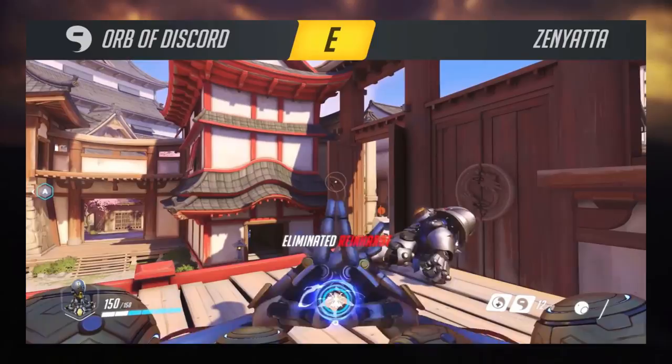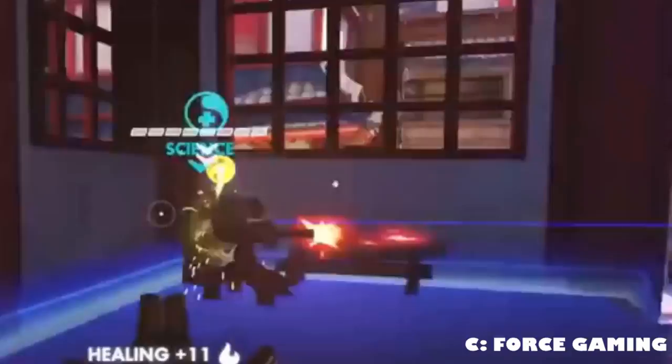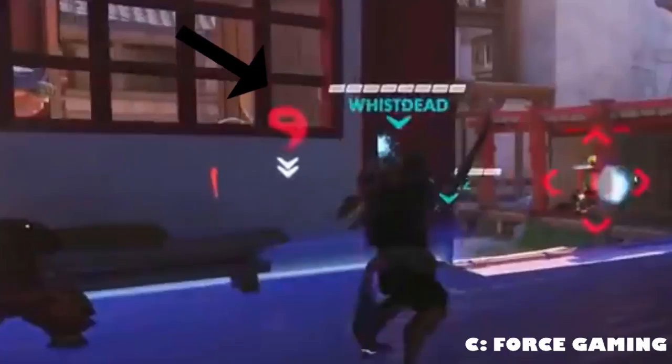His E ability is his damage amplifying orb ball. It increases the amount of damage enemies take by 50%. Just like your healing ball, you should always make sure that it's on an enemy whenever possible. Here's a Zen tip: you can use your E like a mini Widowmaker ult, because it will reveal your enemy's position behind walls if you keep track of the little icon thingy.